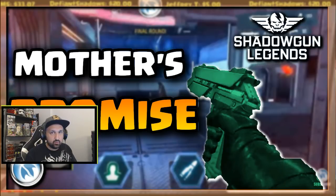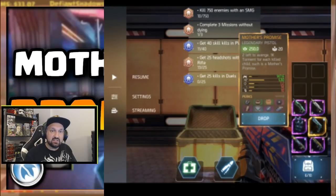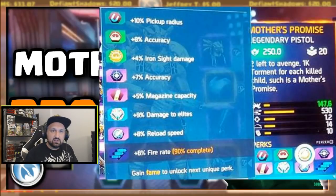Before we start, Yaki sent me a picture on Discord today — someone dropped a 250 Mother's Promise in the Silver Arena, I think it was yesterday — so guys, it's still possible to get the 250 Mother's Promise pistol. Alright, so this is the 250, the old 250 pistol with the perks.